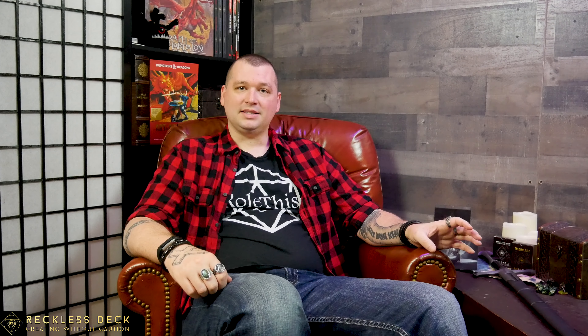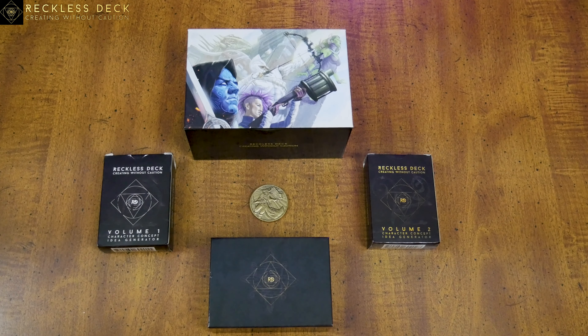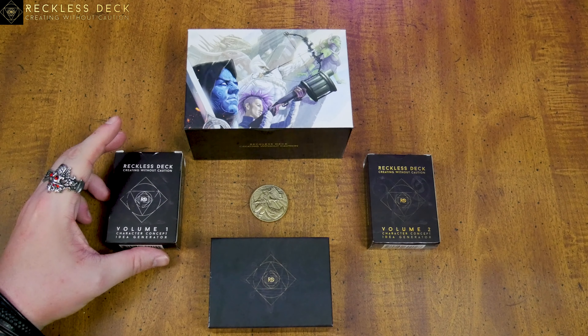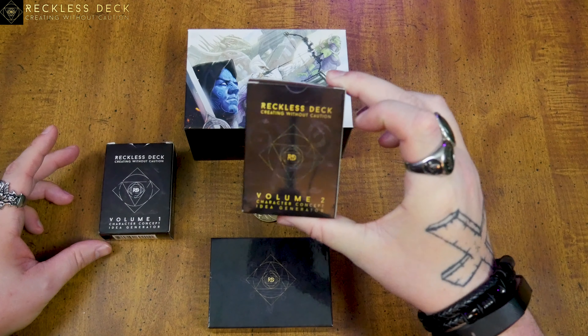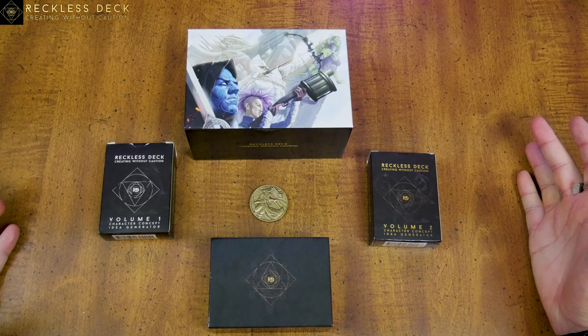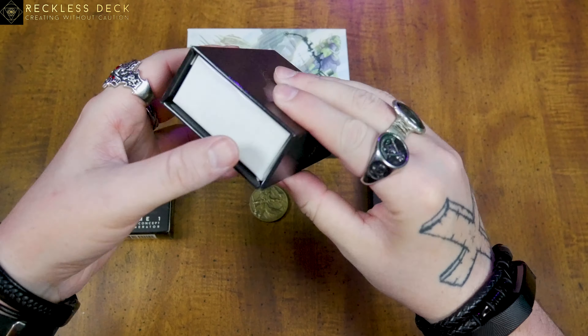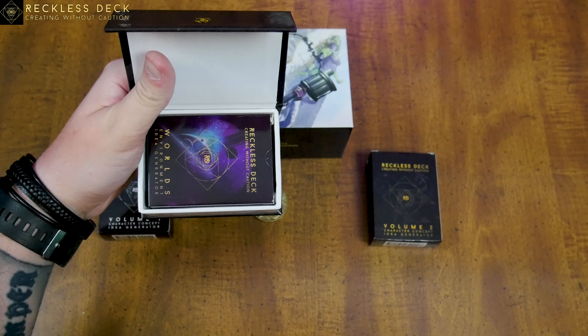The art style on this is amazing, as you'll see here in a minute. I'll do just kind of an overall unboxing of what comes with this full kit because it's really, really cool. So these are the main components of the Reckless Deck collector set that you can win at giveaway.rollthis.com. You'll get the Reckless Deck Volume 1 along with Reckless Deck Volume 2, which are excellent for character creation, whether it be for NPCs or your own in-game characters. You also get this really cool box that's got the Worlds deck in it, which I already have a couple of cards picked out of for the upcoming city that I'm working on for our story.